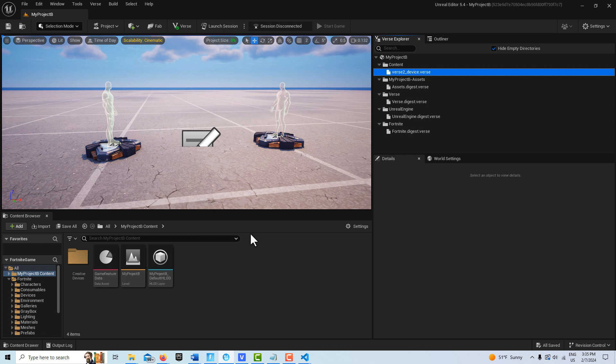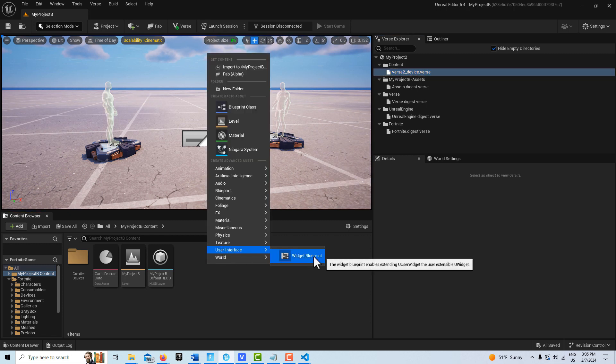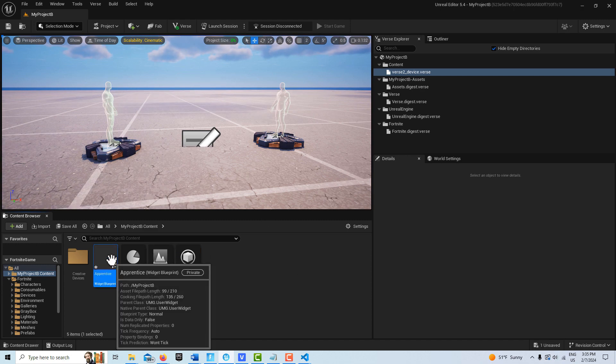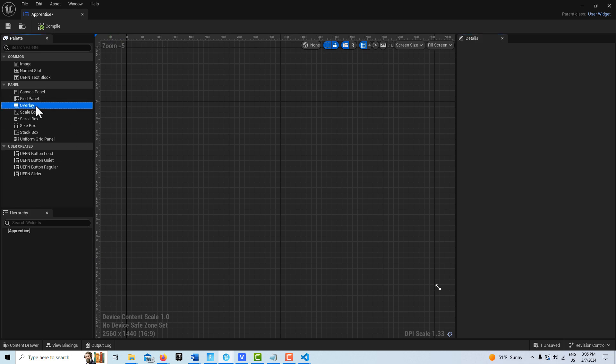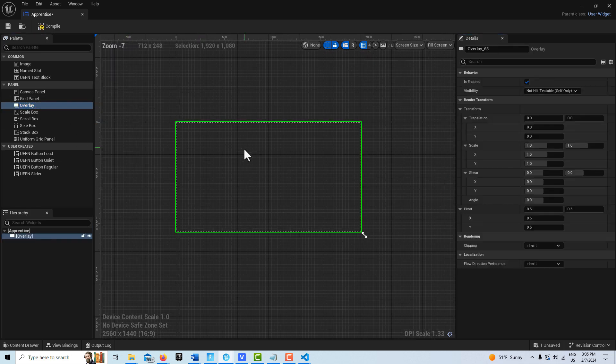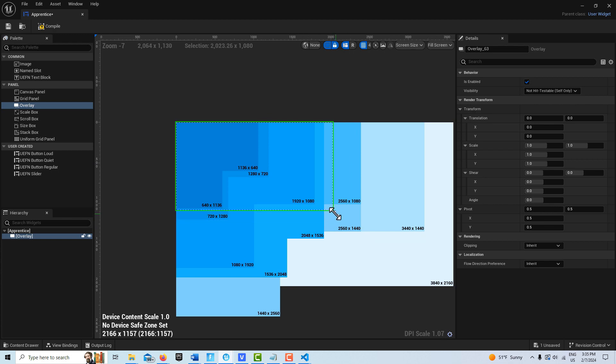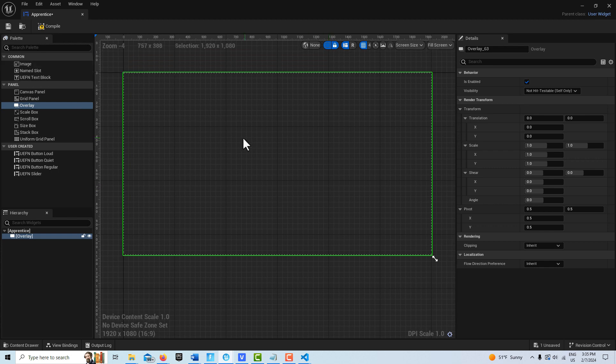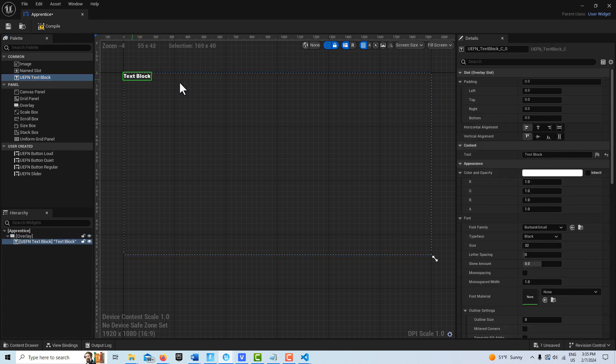There are a lot of devices involved so I'll bring those all in. We also need to create two user interfaces. In the interest of time I'll create two very basic ones. Right click, go to User Interface Widget Blueprint, select User Widget, and call this one 'apprentice'. Double click into it, grab an overlay and put it on — this is better than a canvas panel because you can stack things on top of one another. Set the size to 1920 by 1080, then use the scroll wheel and right mouse button to center the view.